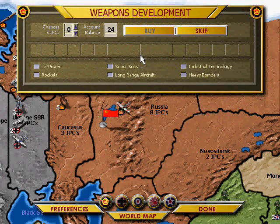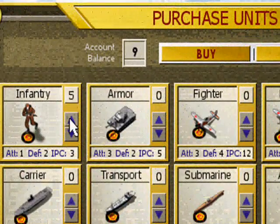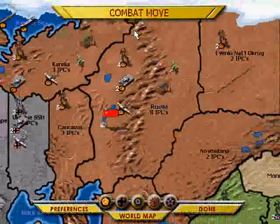To give you a rundown on the turns: weapons development. You buy this — you'd spend five IPCs — and then you'd roll dice. If you get a six, you get one of these powers at random, which can really increase your abilities. But the Russians are under pretty heavy siege and don't have the money to spare, so we're just going to buy infantry with them.